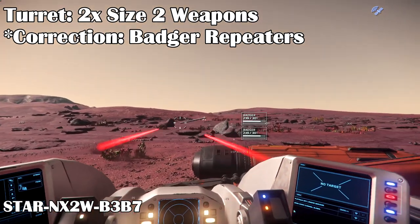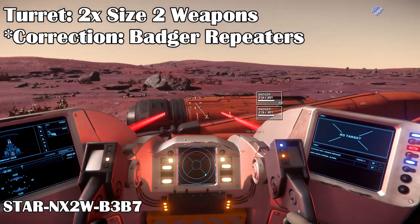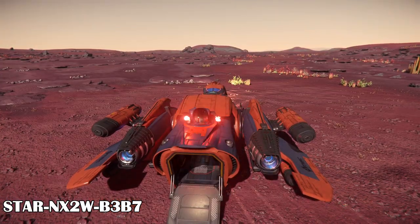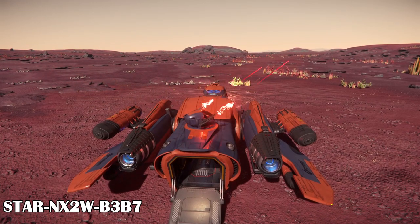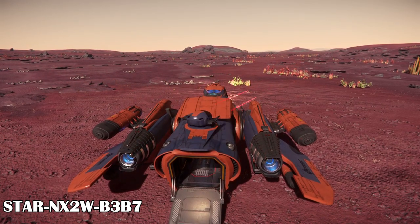On the back you have the turret with two size 2 hardpoints with laser scatter guns. The turret has great visibility to the rear and sides of the ship, but can't quite aim to the front very well. It tends to aim upwards a bit when aiming to the front.